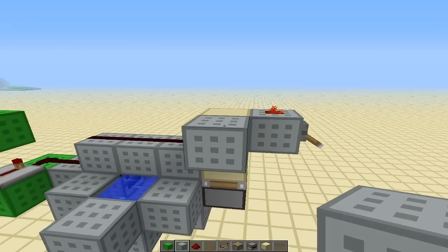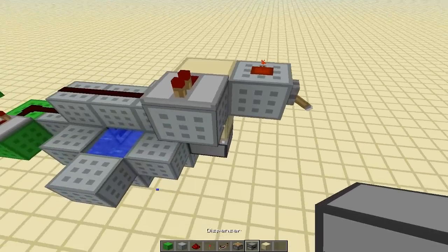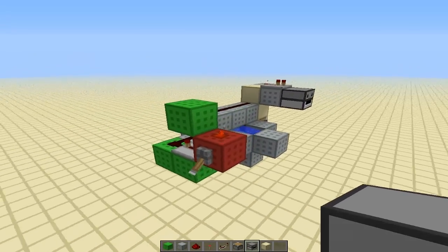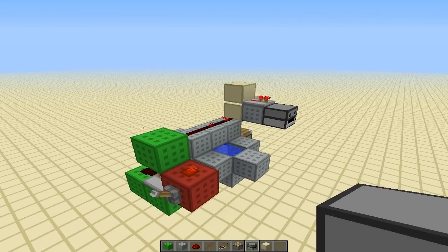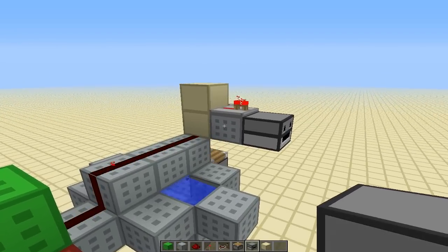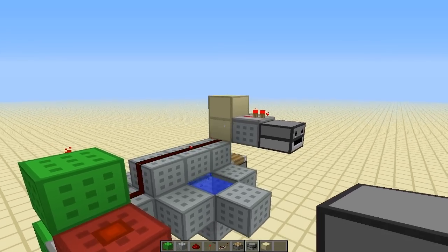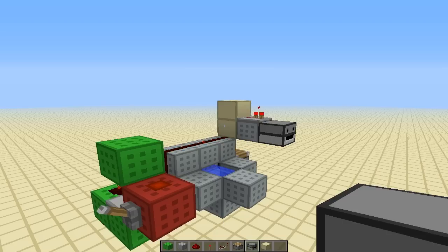Now from this sand block, on either side, we will put another block with a repeater facing outward. And this is where our dispenser goes that will contain our fireworks. And there you have it — that is the firework randomizer, 100% reliable. Let's watch it in action. As you can see, whenever a water bucket is randomly selected, a signal will get sent to this dispenser right here. So sometimes it may happen many times in a row, and other times it won't happen for a while. It's really completely randomly selected.